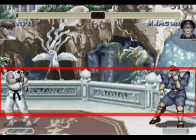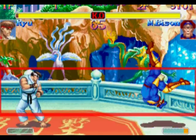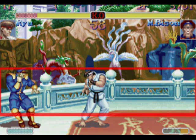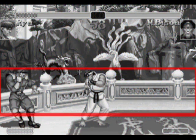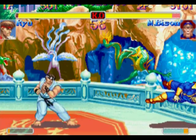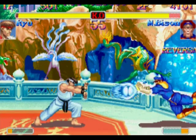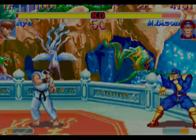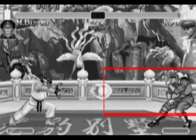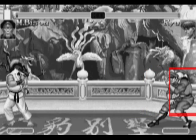Now let's compare this to Bison's ability to control space. His scissor kicks and psycho crusher let him control a lot of the horizontal playfield, just like Ryu. You can see how his horizontal rectangle takes up the whole screen. But the difference is that these two moves — both the scissor kick and the psycho crusher — will lose to fireballs. That means that when Ryu throws a fireball, the space that Bison controls shrinks and shrinks and shrinks. Bison's got to find another way around those fireballs.